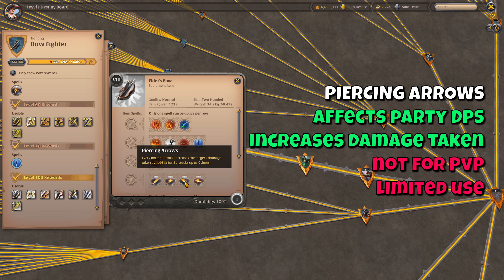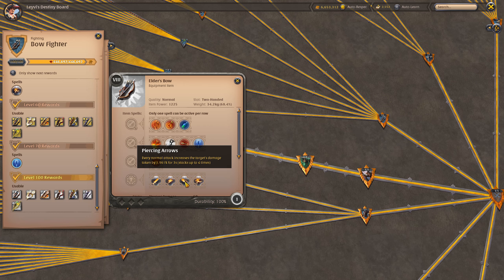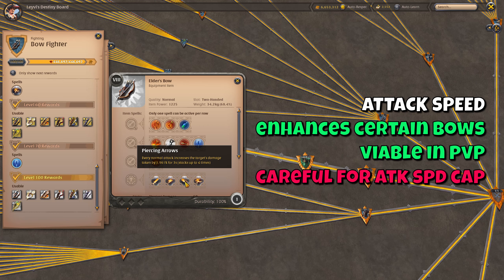Piercing Arrows is the only passive that affects the DPS of your entire party, which is a pretty unique perk for a passive to have. And then there's the attack speed passive, which can be really great for specific bows such as the regular bow. If you are using a bow build where normal attacks play a big role you'll most likely want to take the attack speed passive since it enhances effects by allowing you to shoot normal attacks much quicker — a situational but very strong passive. Do be careful that if you already have a lot of attack speed modifiers in your build this passive might put you over the attack speed cap and render it a waste of a choice, in which case it's much better to take a different passive.